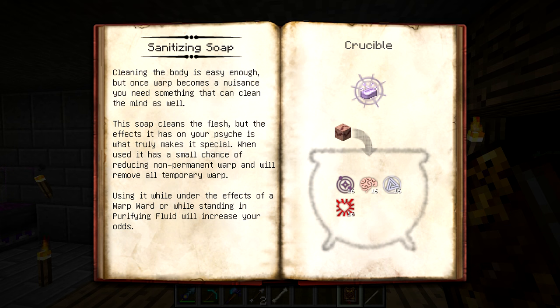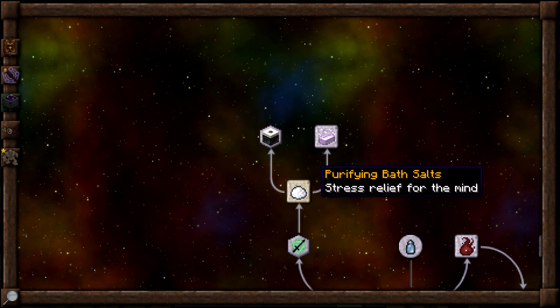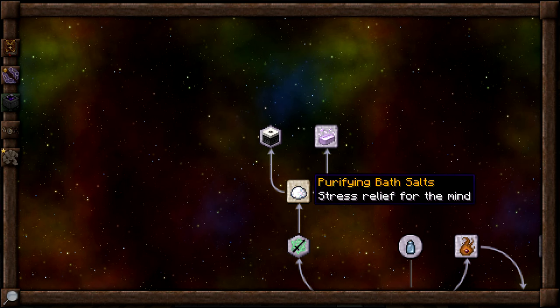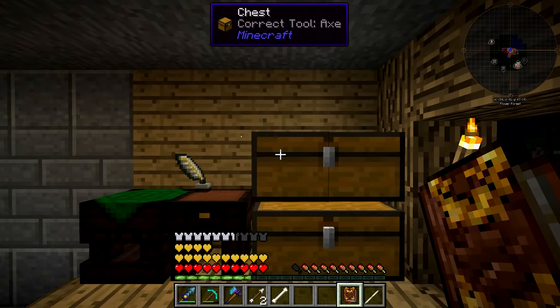It has a small chance of reducing non-permanent warp and will remove all temporary warp. While under the effects of Warp Ward — which is what you get when you use the bath salts — it will be more effective, or it'll increase your odds. Standing in purifying fluid, which would be the water from the arcane spa, or being under the effects of Warp Ward from throwing bath salts into water and stepping in it, will all increase the odds of the soap getting rid of your warp. The soap comes from a block of flesh, which is just crafted out of rotten flesh — really easy to get.